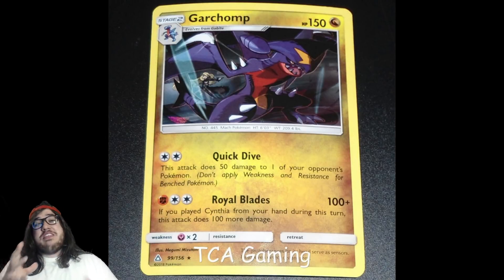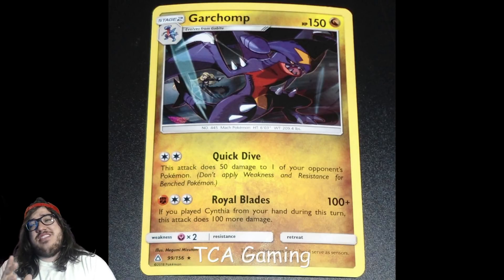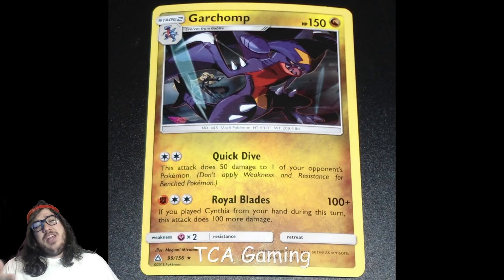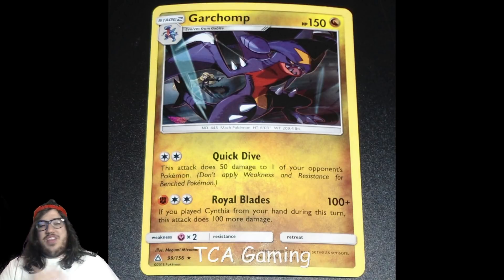I think Garchomp is better than Leafeon, definitely. But it's still a Stage 2 — hard to set up. The good thing is both Gible and Gabite have Ascension, so you can immediately evolve up the line. If you go first, put down multiple Gibles; next turn evolve Gible to Gabite, then Gabite uses Ascension into Garchomp. That's a great way to set up quickly. The key question is: can Garchomp survive multiple turns? If it can, it'll take knockouts and do great.